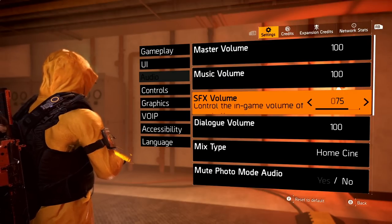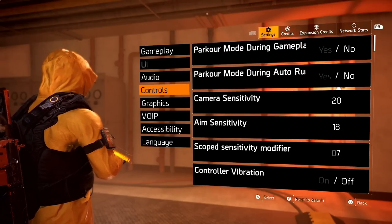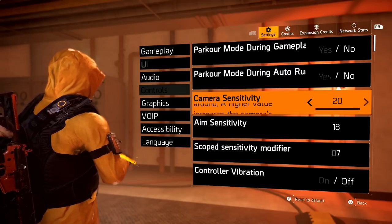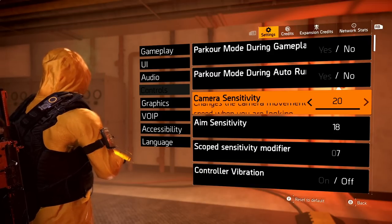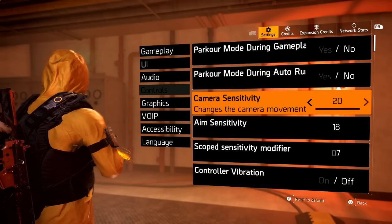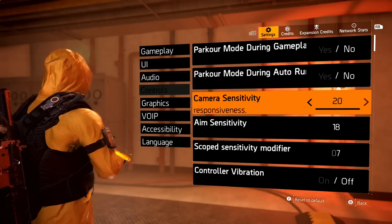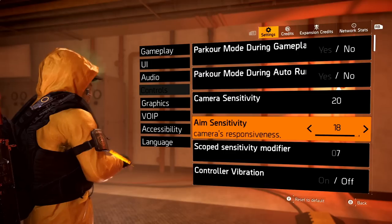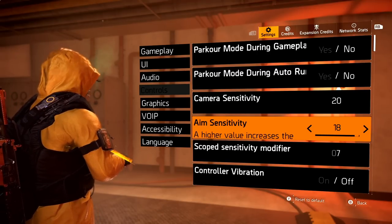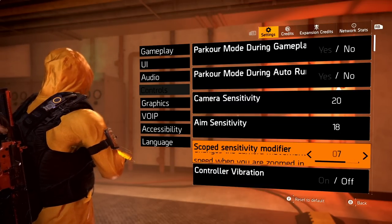For the volume, I keep the SFX down a little bit because of the explosions and gunfire — sometimes I'm trying to hear people talk. For the controls, people were talking about sensitivities and vibrations. I do play on all platforms but I prefer to use a controller — even when I play PC, I plug in the controller. For the sensitivity, I am at max sensitivity. I just worked my way up — started at 12, then 14, 16, 18, and then up to 20. The aim sensitivity I have a little bit lower because whenever I'm aiming I don't want the indicator to go somewhere crazy. For scope sensitivity, I kept that at 7.